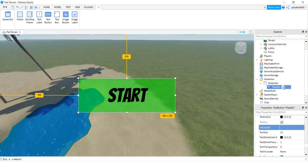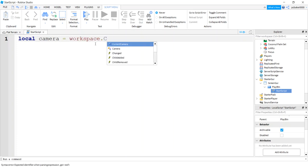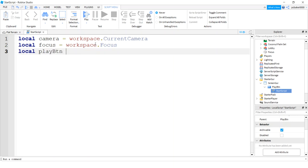On the PlayButton I'll put the LocalScript right on the play button — hit the plus sign, add a LocalScript, and I'm going to call it 'StartScript.' In my start script I'm going to need a couple of variables: one for the camera using workspace.CurrentCamera, one for my focus part using workspace.Focus, and one for my play button using script.Parent.